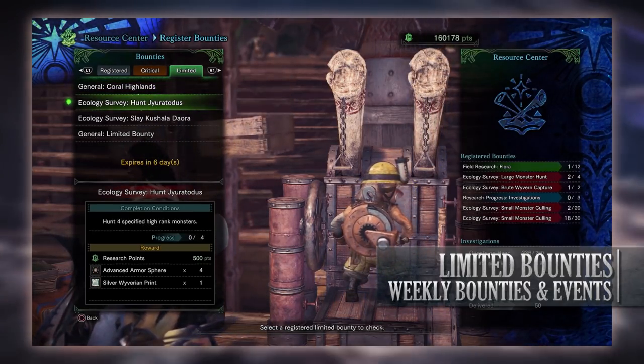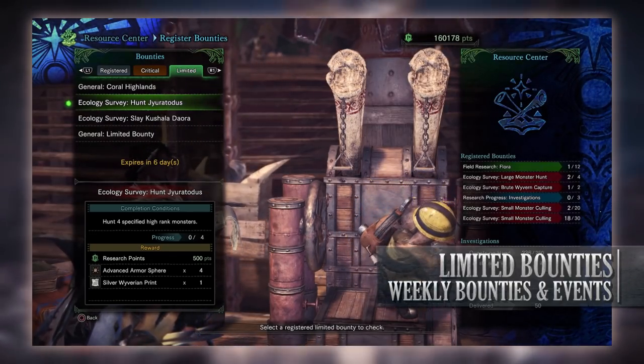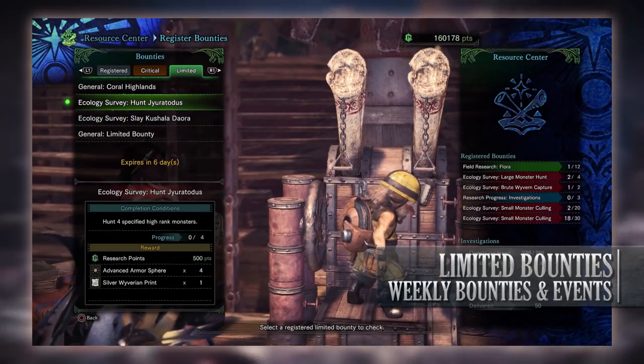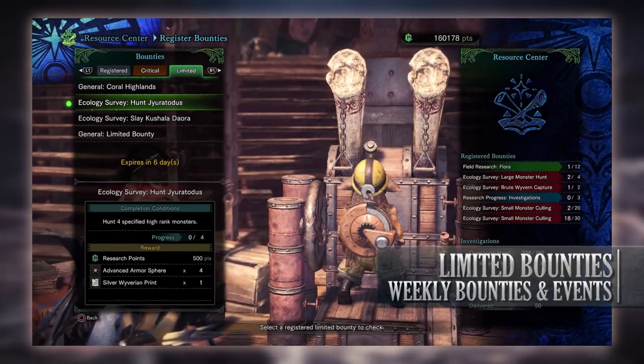Next is an ecology survey to hunt Giratotus. We have to hunt 4 of these monsters and it has to be done at high rank. For taking down 4 of these fish monsters you'll get research points, some advanced armor spheres, and a silver Wyvarium print.